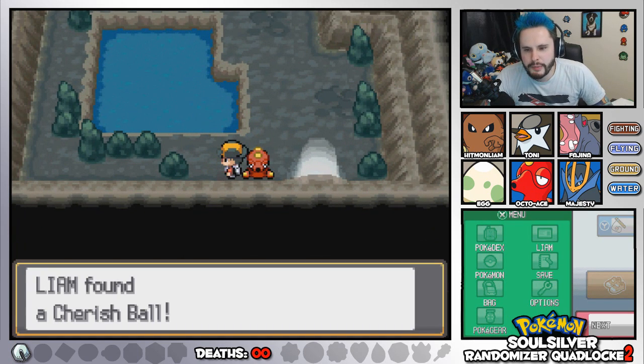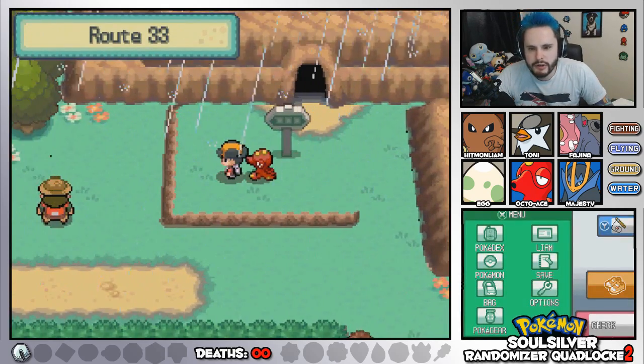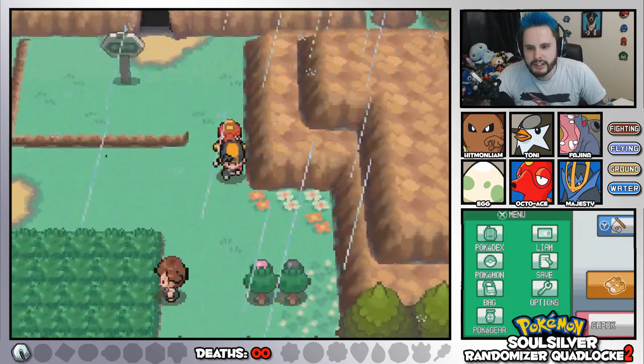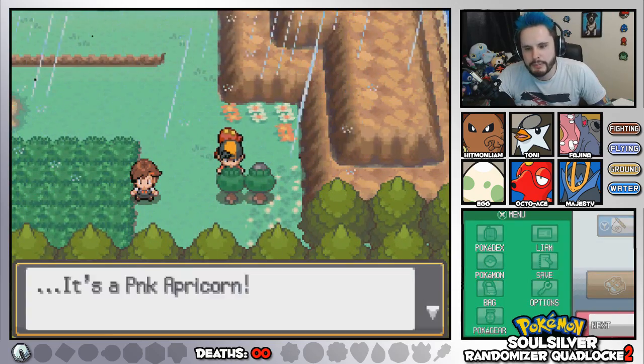Cherish Ball — what are we going to do with a Cherish Ball? So we're on Route 33, we can catch a Pokemon here. There are trainers we could face. Let's pop out some Apricorns.